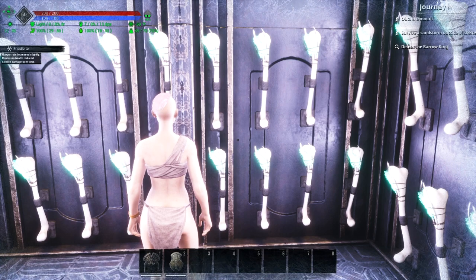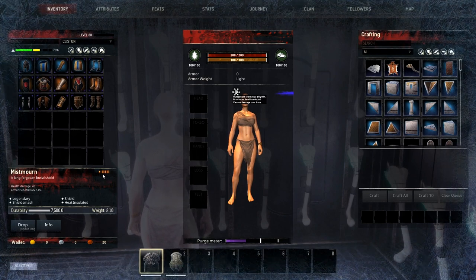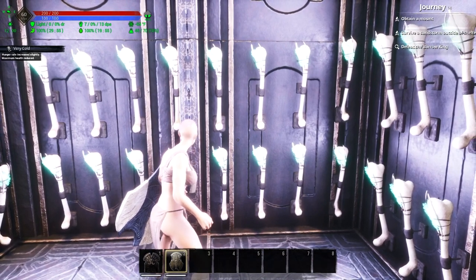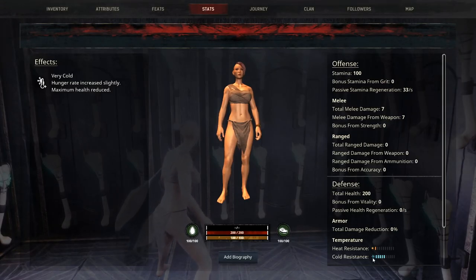If I use one of these legendary items, this shield right here is going to give me heat resistance and this shield is going to give me cold resistance. If I equip the cold resistance shield, you can see I go from frostbite to very cold just by equipping it.